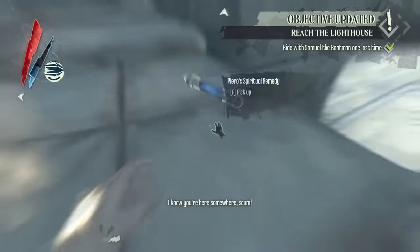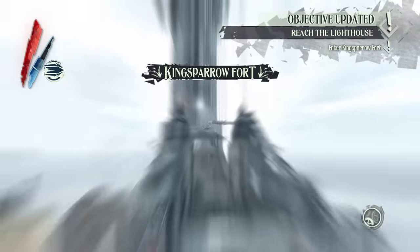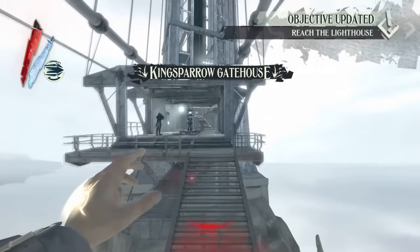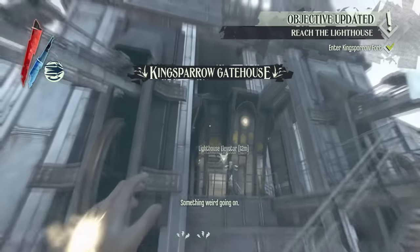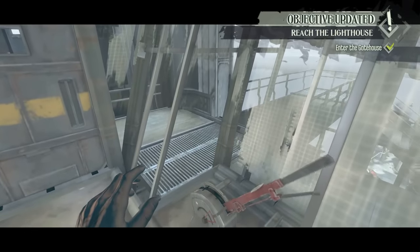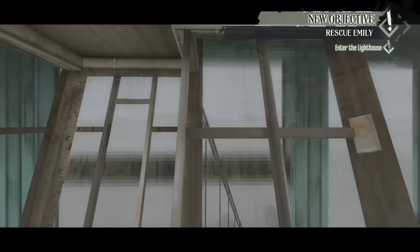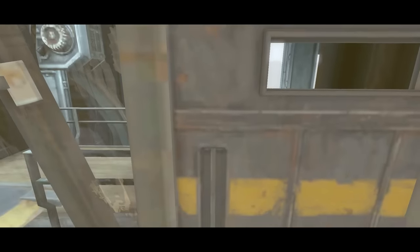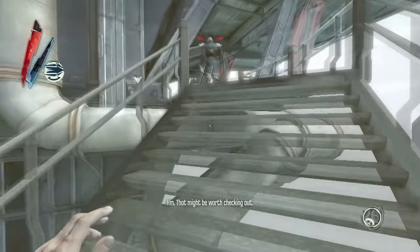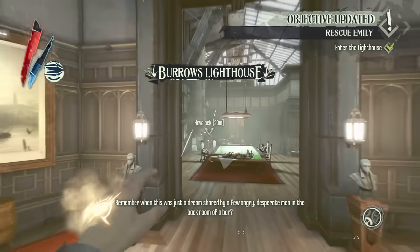The heartless bastard now begins his final push to end the game and the run. Seeker proceeds to blink, double jump blink, and damage cancel his way all the way to the elevator on the other side of the island, where he'll take a ride all the way up to the Burroughs Lighthouse. Once Seeker arrives at the top, he'll blink his way all the way to the top of the lighthouse and snag the key to Emily's room from Mr. Stark, who's busy monologuing. The run officially ends when Seeker uses the key to unlock Emily's door.